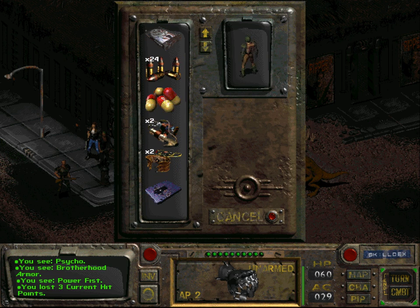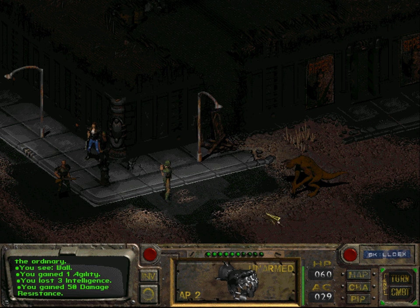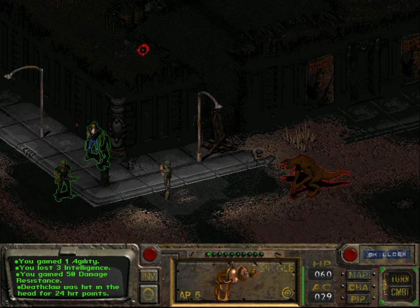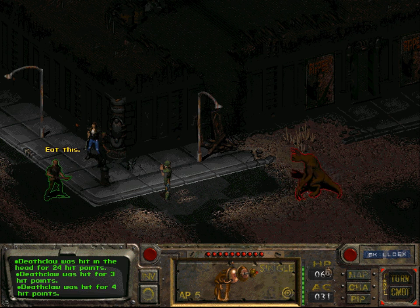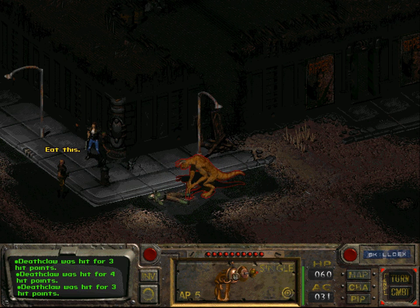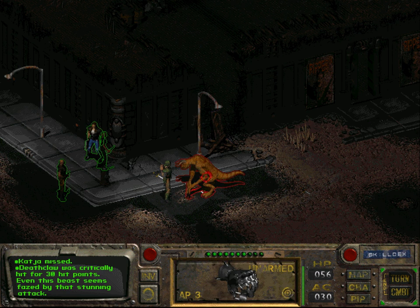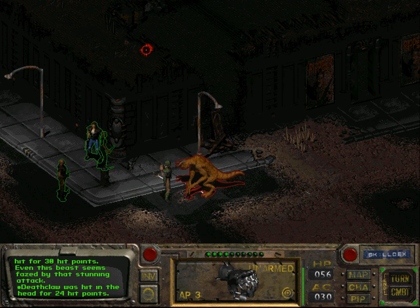Let's use a Psycho and see what happens. We lost intelligence but gained one point in agility and 50 damage resistance. We are close enough to hit him — did a moderate amount of damage. We got critted. Let us see how powerful this power fist is — it's not that great actually.